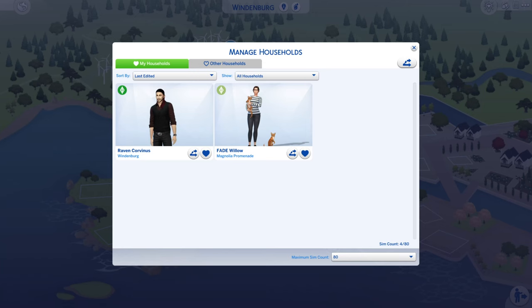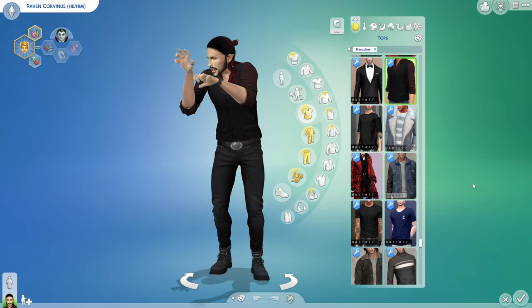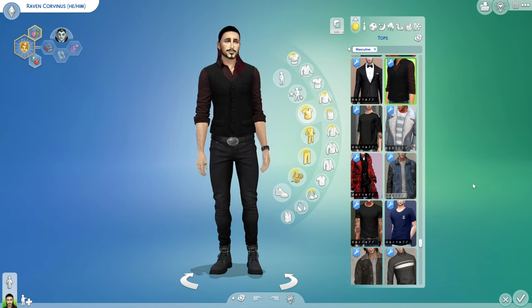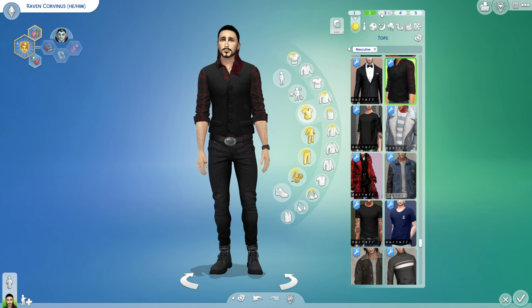I forgot I had myself and Benton Barkley in this world - there we go! Let's have a look at Raven. I use a lot of custom content for the male sims from Dart77, who I'm a member of on Patreon. I've tried to keep his palette - the typical vampire colors: blacks, reds, muted colors. He keeps the same trousers and boots on all the time because I just love those jeans and boots.